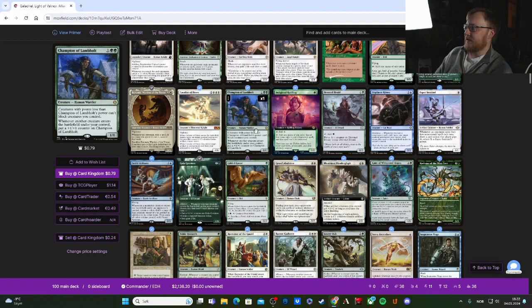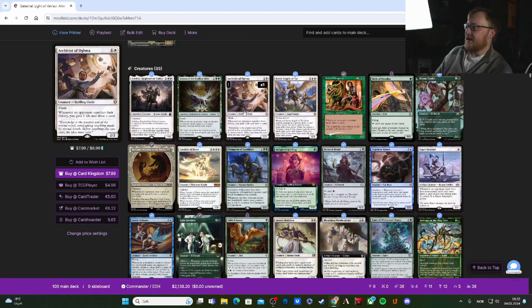I have Soulless Jailer just to stop graveyard shenanigans from opponents. Champion of the Lamp Hold is also very good: whenever another creature enters the battlefield under your control, put a +1/+1 counter on the Lamp Hold, and creatures with power less than Champion's power can't block creatures you control. So you build it as big as you can and every creature you have becomes essentially unblockable.